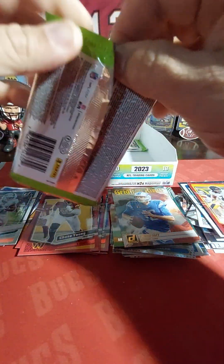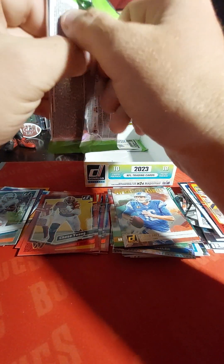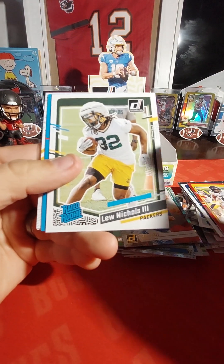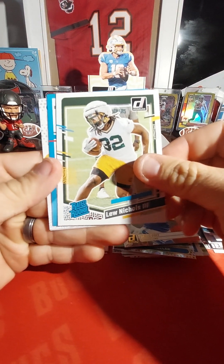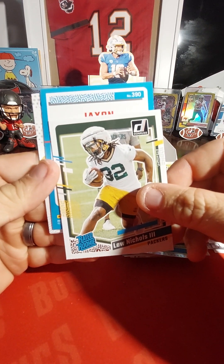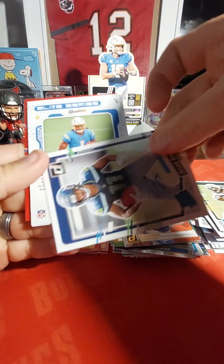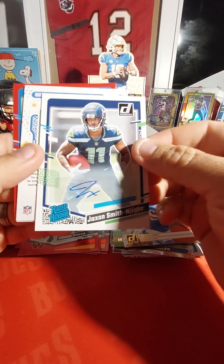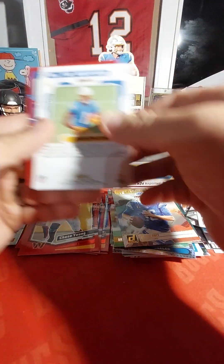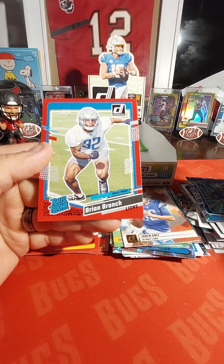Still hunting for that autograph. Got trolled by that — Jaylen Waddle. This might be it here — we got a Loon Nickels rated rook, 390. Oh! JSN — very nice! JSN autograph. I do wish it was numbered, but that's a nice autograph. And a Quentin Johnston Elite Series rookies, Marvin Mims rated rookie, and a Brian Branch.